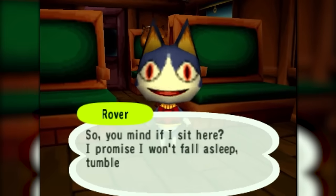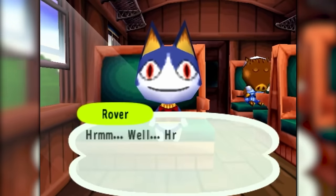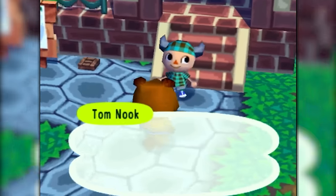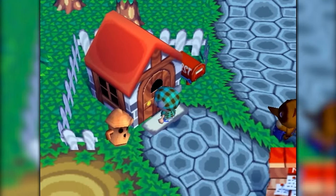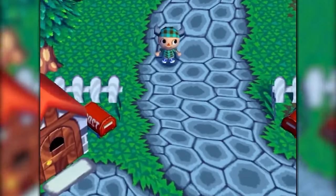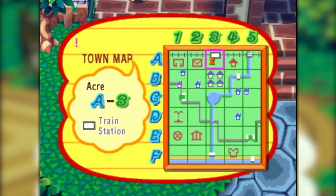The game starts with you on your way to your Animal Crossing village on the train. The initial part is just mashing through a ton of text boxes, making your name as well as the town name an exclamation point as it is the first option, and arriving at your town. You're then greeted by Tom Nook, who tells you he has some houses for sale, and you have an option of four houses to pick from, with two being the most optimal locations. After selecting a house, you have to go back to the town map to see if this run is even worth finishing. The map is separated into 25 acres on a grid, and the main thing you're looking for is for the post office as well as Tom Nook's store to be in the A2 and A4 locations.